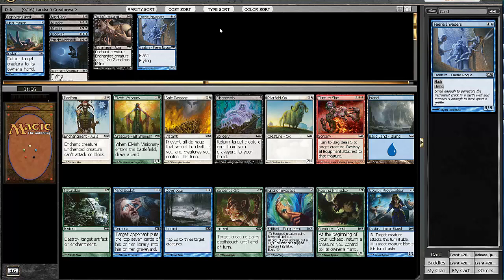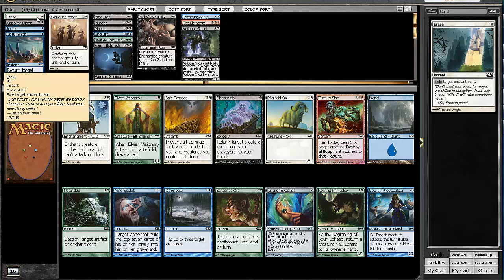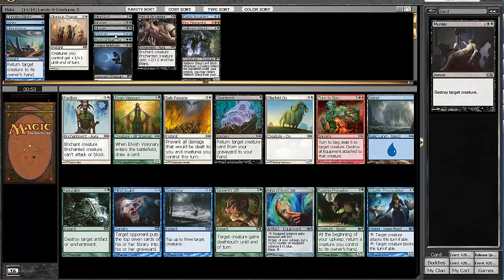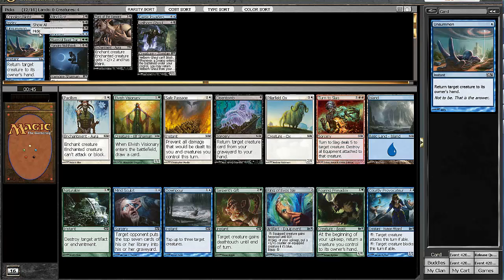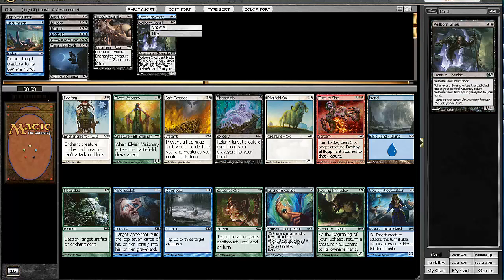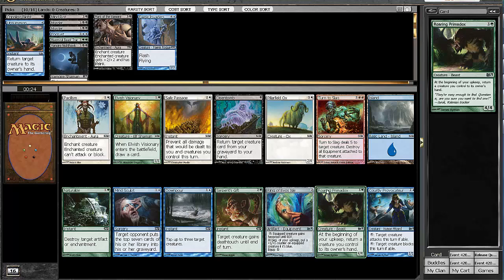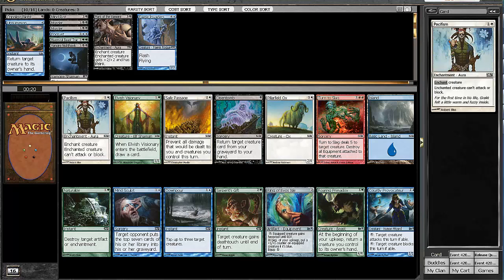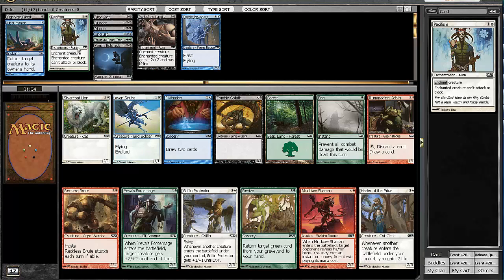In the next pack, we have nothing — absolutely nothing for us. There's nothing I even want to take in our colors. I was thinking maybe we could switch into white and take the Pacifism, or take the Primadox since we're already sort of in green with Beast Tracker. But Pacifism is just a stronger card, so I'm going to take the Pacifism — though otherwise we're not looking great here.